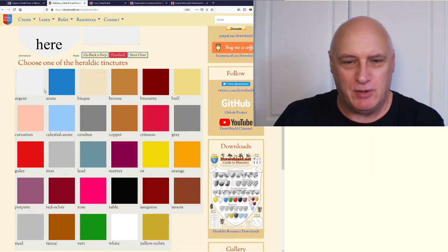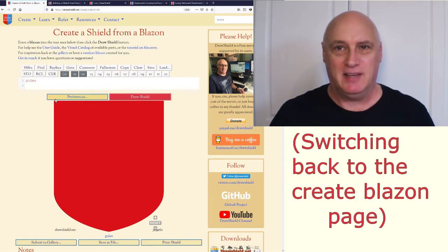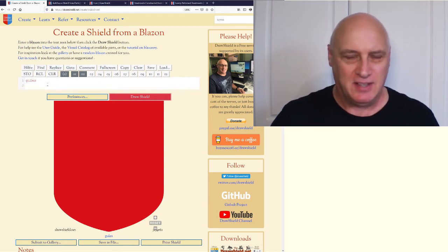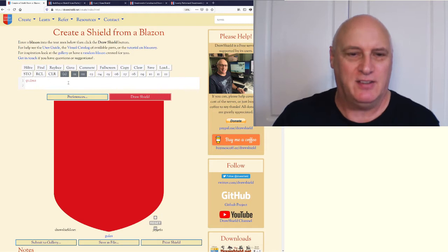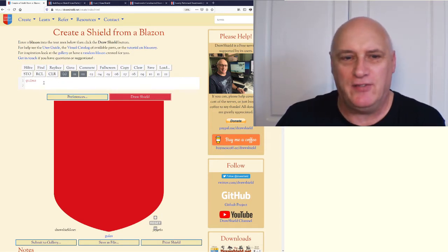There is quite a wide range here, so there's a reasonable choice of things you can do. However, that's not a great number, and ideally we'd like to have a bit more variation in our shields. So as well as the basic colours, we also have what are known as furs.